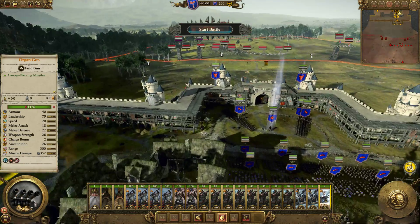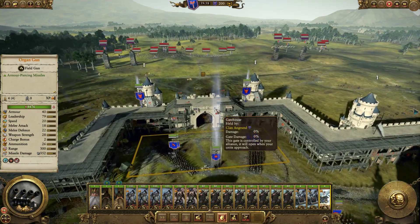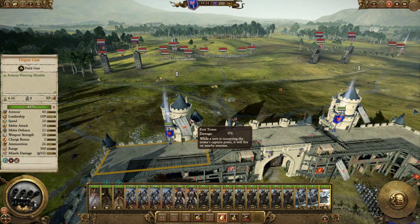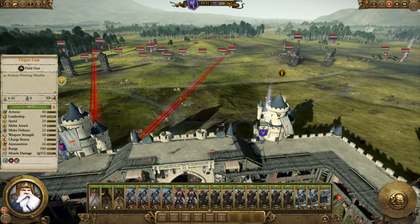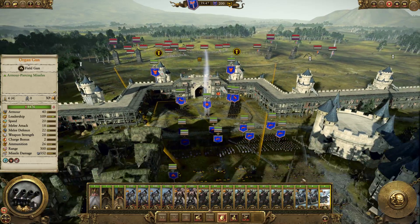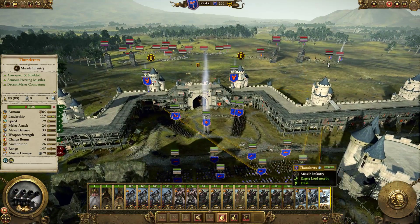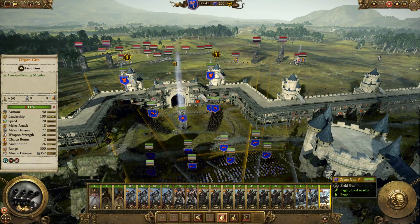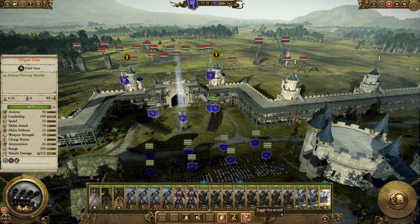We'll have to move things as we go. Don't bother trying to shoot the towers — it won't work. Thunderers are on fire at will, but these guys here aren't. I can put this one on fire at will.